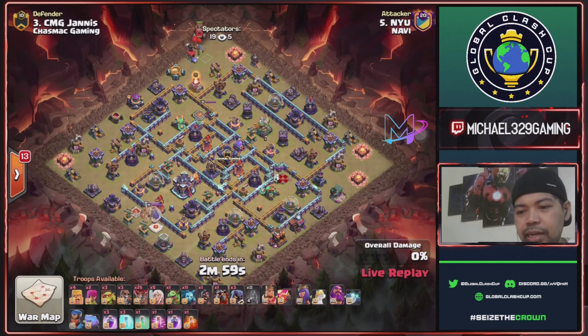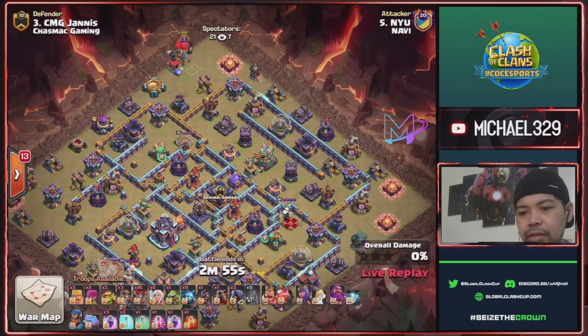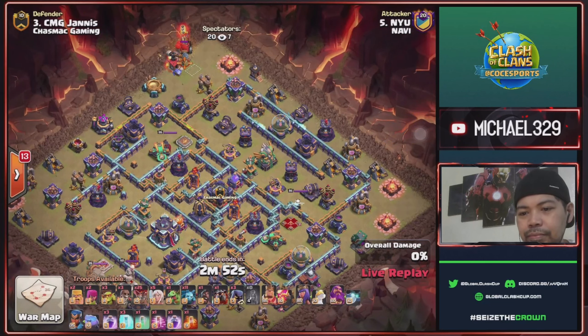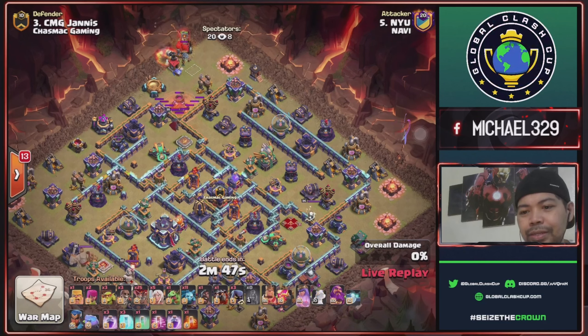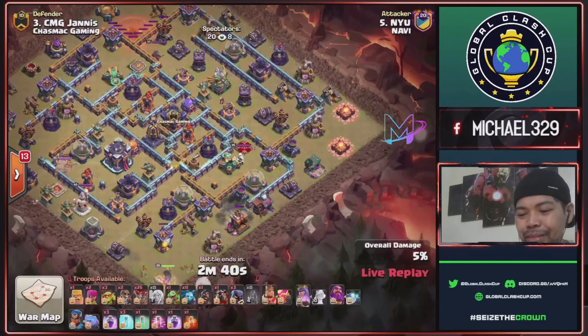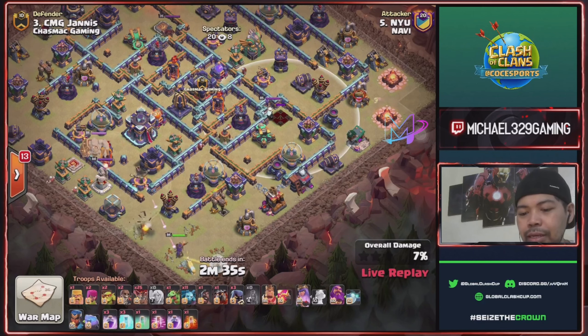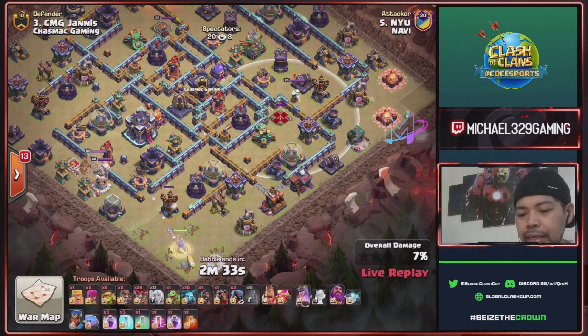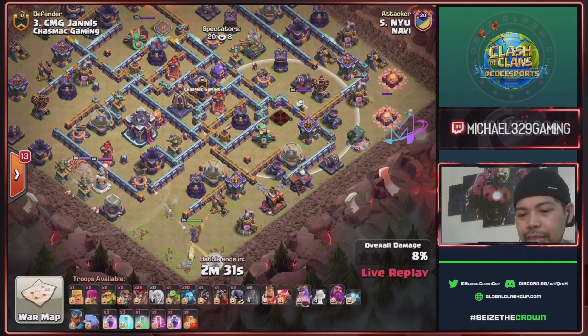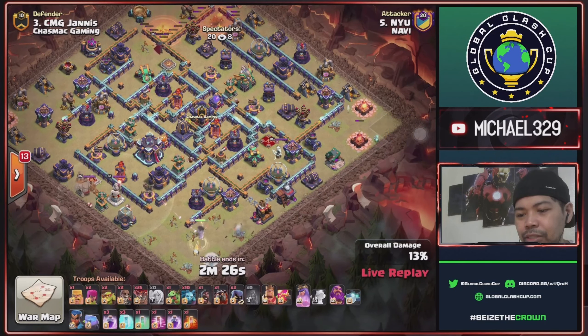Nyu with a queen charge lalu flame flinger bar variant for this twelve o'clock area. Another barbarian to distract this mortar — keep on sending barbarians to distract this mortar and protect his flame flinger. Three barbarians, super wall break to access the scattershot and queen compartment. Start to drop his queen and healers for this right side, and minion for this trash building.